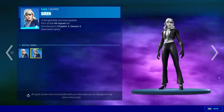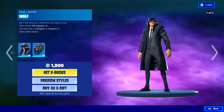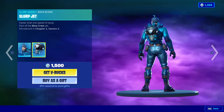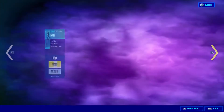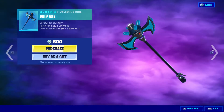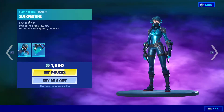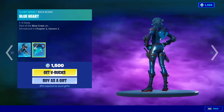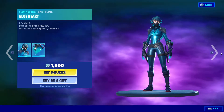Next one we got Professor Slurper with the back bling of a Slurp Jet for 1500 V-Bucks, Drip Axe for 800 V-Bucks, the Slurpentine with Blue Heart pick and back bling for 1500 V-Bucks.